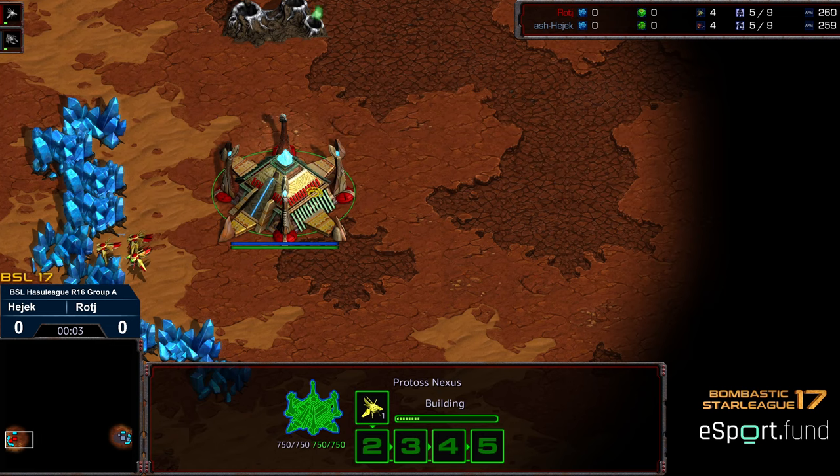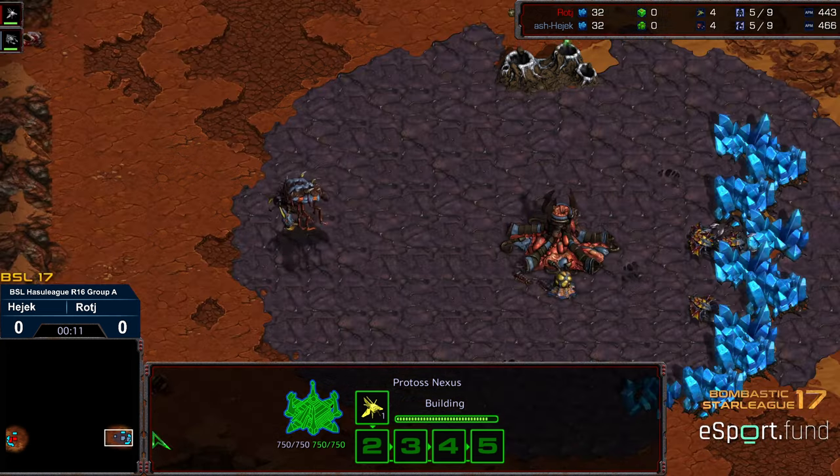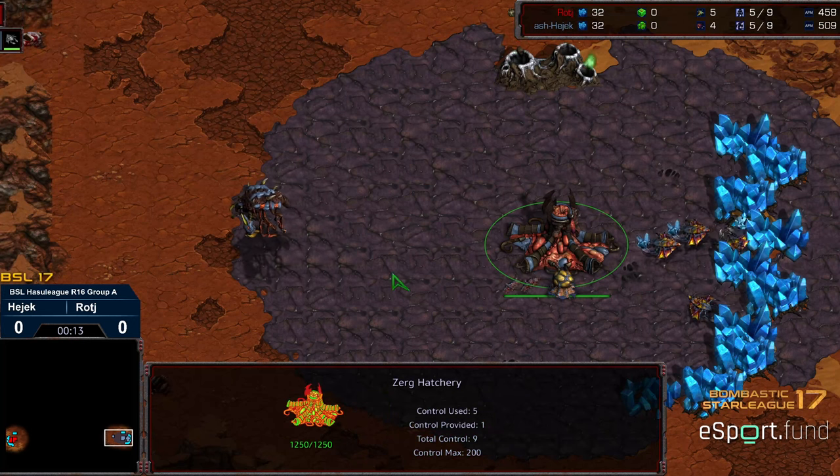Hello ladies and gentlemen, welcome to another commentary done by Diggity. This is BSL 17 Hustle League round of 16 group A. We got Raj starting in the bottom left hand corner as the Red Protoss, bottom right hand corner we got Hedgic starting as the Grey Zerg.